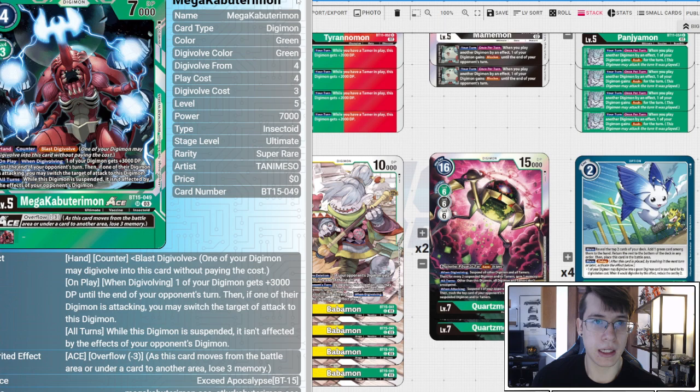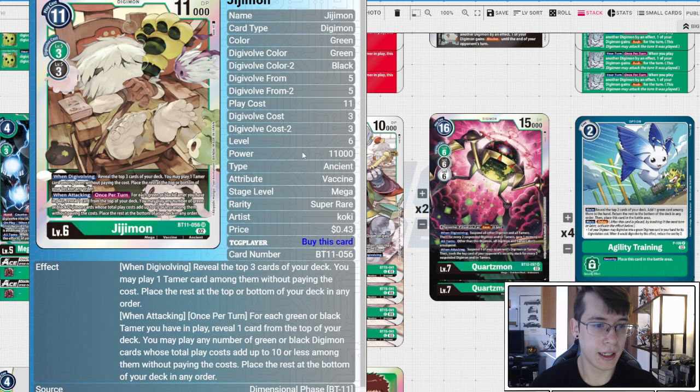Four copies of foxy grandpa himself — GGmon. When digivolving, reveal top three of your deck and play a tamer among them without paying the cost, place the rest top or bottom in any order. When attacking, for each green or black tamer you have in play, reveal one card from the top of your deck; you can play any number of green or black digimon whose total play costs add up to 10 or less without paying the cost, and the rest go bottom. This plays our Tyranomon, Mamemon, Mega Kabuterimon, or our Babamon — since Babamon is cost 10 and is a green digimon.